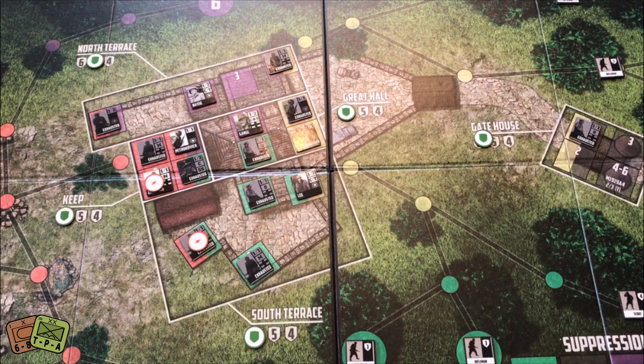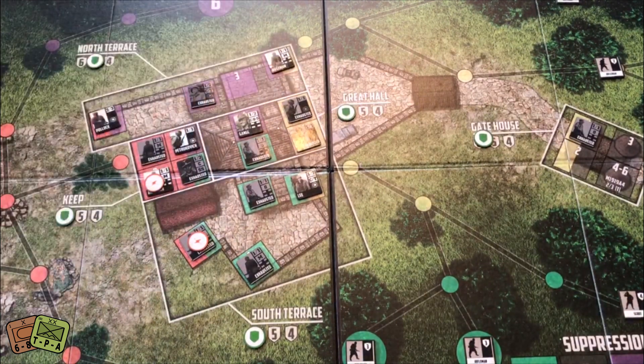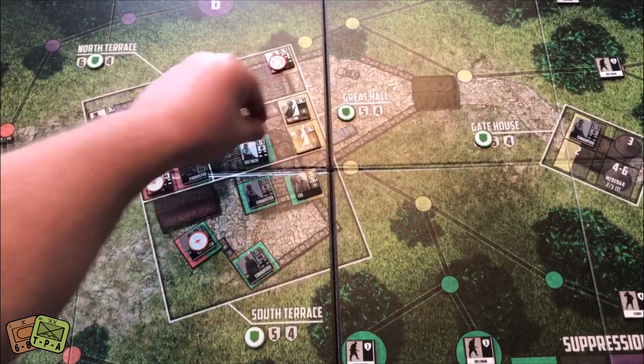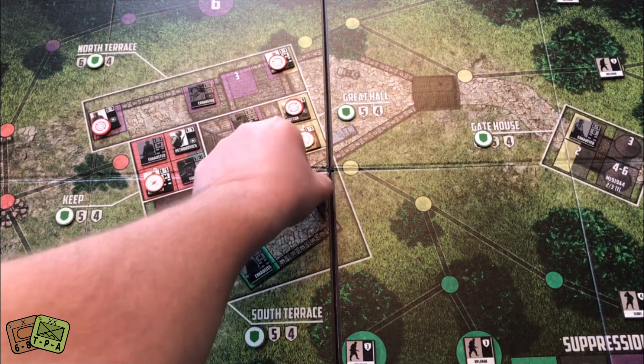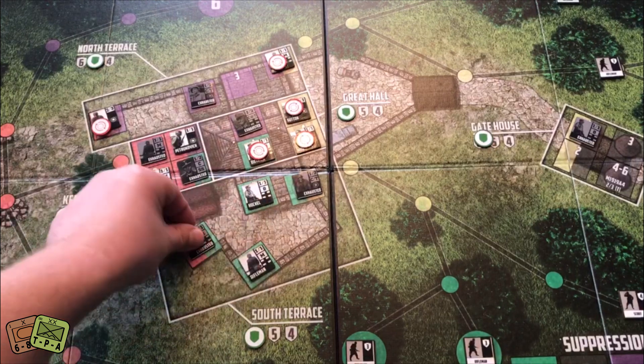We've survived another round and get our five action tokens. I exhaust this leader to unexhaust these two guys — they get no-action markers, can't act this round, which is fine. I also exhaust this leader to unexhaust these three guys. For my third action I exhaust this leader, unexhaust two defenders, and remove a disruption token.